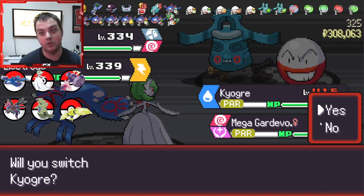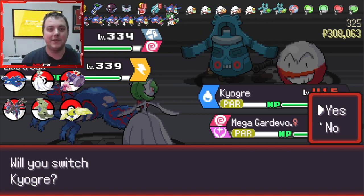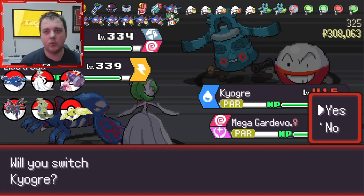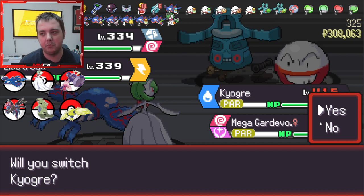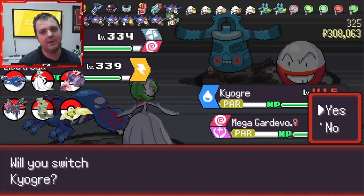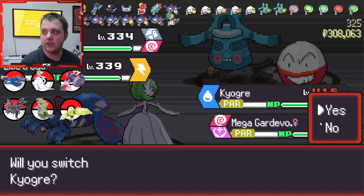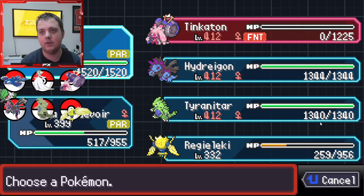That is insanely broken. Not only because it must be a level one move to appear straight away, but it hits both parties, it does massive damage, and it's basically carried me this entire run. So let's just run over our teams here.